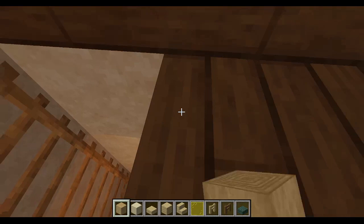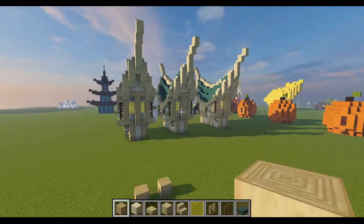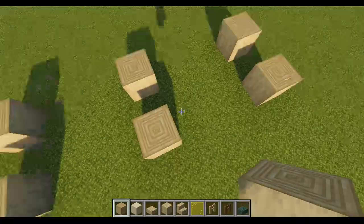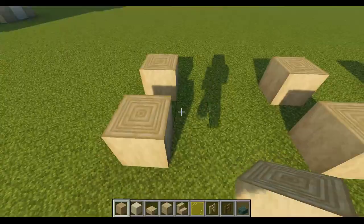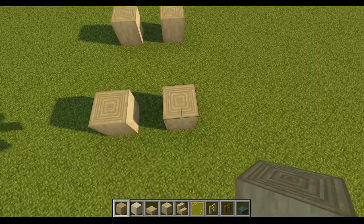I broke the game — dang it, this happens all the time. So what we're going to do is find an empty piece of land next to all of our test builds, right here where these blocks were conveniently placed in the order that I need. I have no idea who did that.